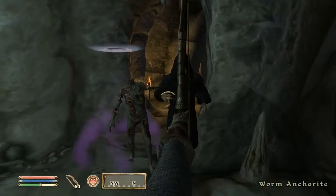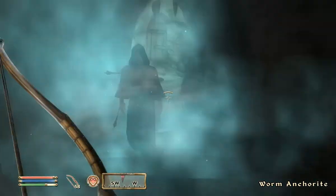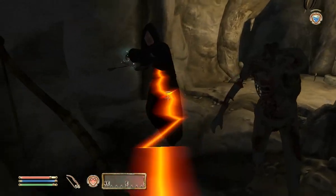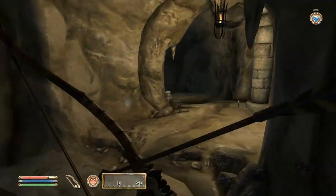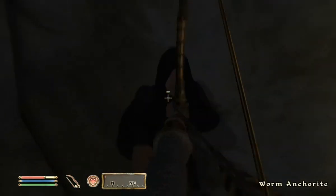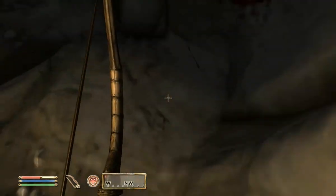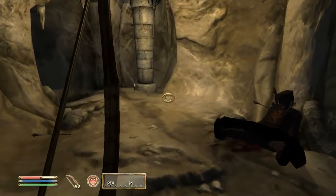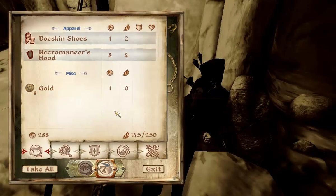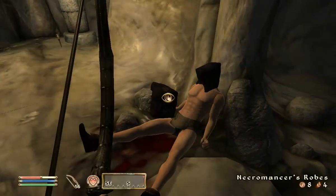Oh my goodness. This guy is called Worm Anchorite — I don't know what an anchorite is. I guess the main enemy is called the Worm King. You get to kill him at the very end of the Mage's Guild, and that's like the last quest. Then you can become the Archmage or something like that. I can't remember if the old Archmage dies or if he just steps down. I don't know why he's punching me with his fists. All you have to do is take this handwritten note — and not take the necromancer's robes. You just gotta take that handwritten note and that's it.